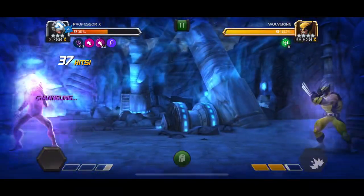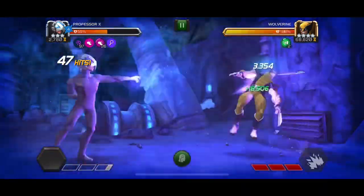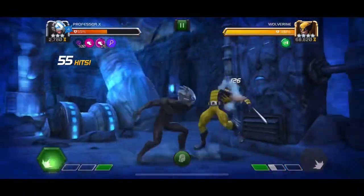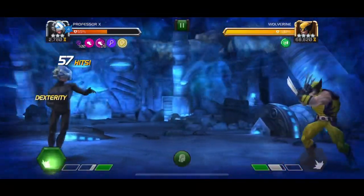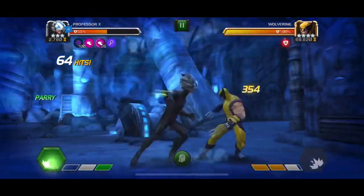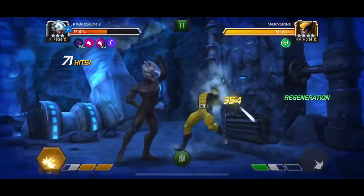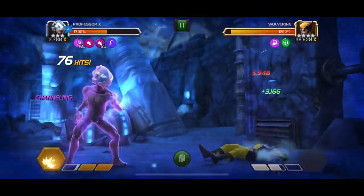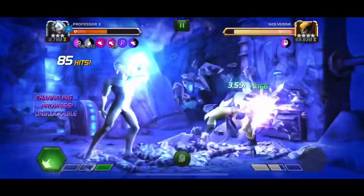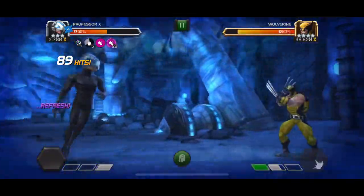Currently we are at 26 prowess buffs so we still have ways to go. We're dealing significantly more and more damage and are able to push Wolverine down in his health bar. Professor X's damage output definitely comes in bursts — you cannot maintain the damage output per hit for a very long time; it comes in quite big spikes.